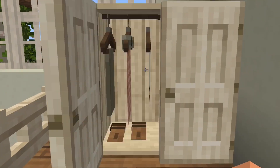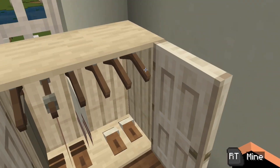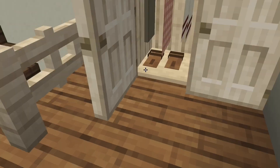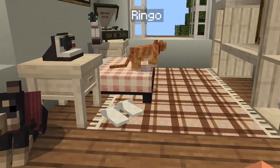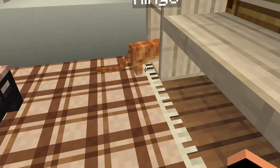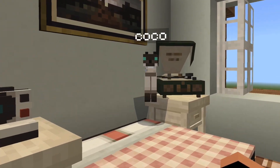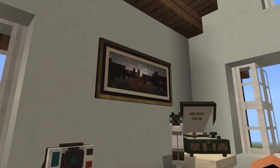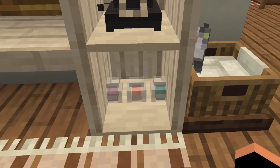If we come over here, I have a closet. I really like how it matches, but we have some hangers, some towels, our clothes, and then some more shoes. And then over here, Ringo, please sit for two seconds. We have Coco and Dixie. We have a nice painting, and then we have my TV, and then another vanity set.